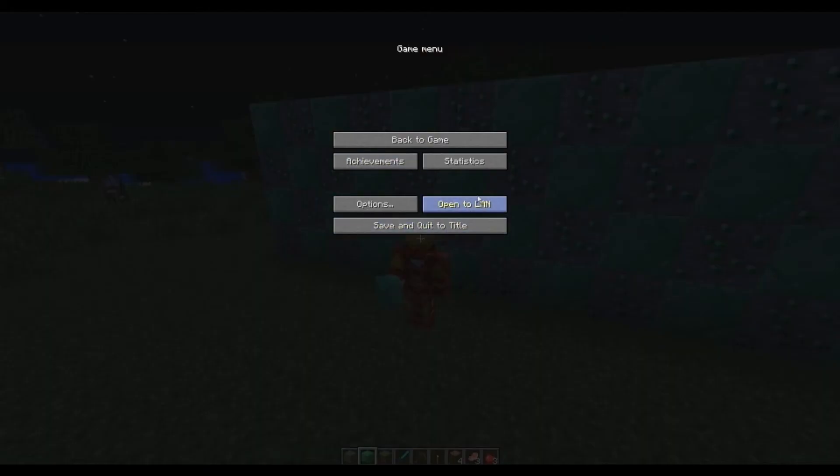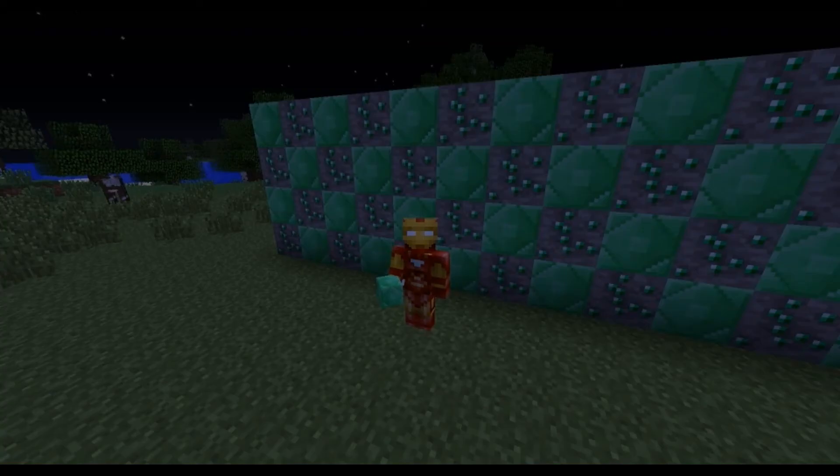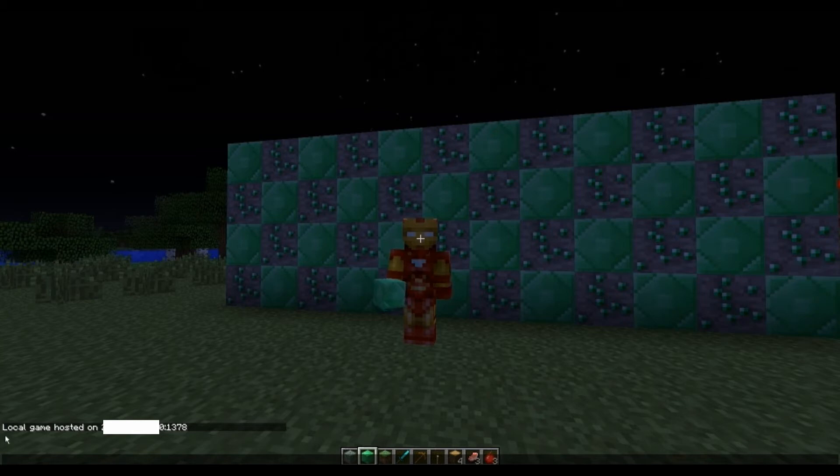Hit the escape key and it gives you the option to open to LAN. When you open it to LAN it gives you a couple of options, including game mode. I'm going to set it to creative and allow cheats — cheats gives you the command line like you would on a multiplayer server, but in your single-player game. Hit 'Start LAN World' and it gives you an IP address down here. Write it down, copy it, and give it to your friends.